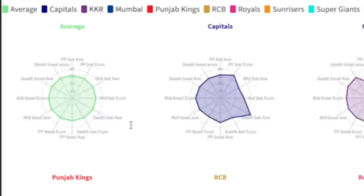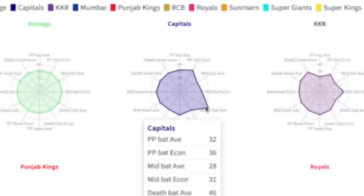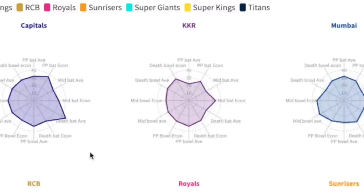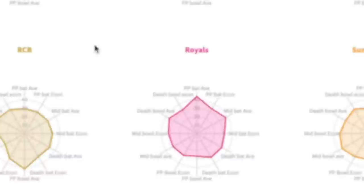The numbers themselves are not averages or strike rates — they're a combination of both. You can see here from the average one that this is what it would look like if you're equally good at everything, and then you can start to see the weird shapes that individual teams make. Hello Delhi and their incredible death batting average, for instance, and KKR has kind of invented a shape that no longer existed.